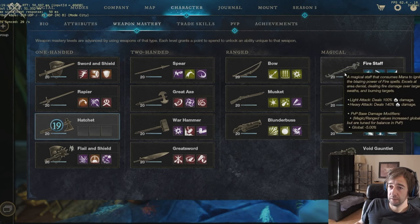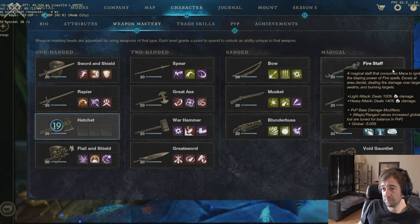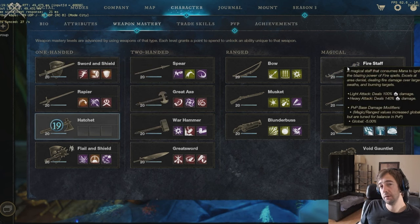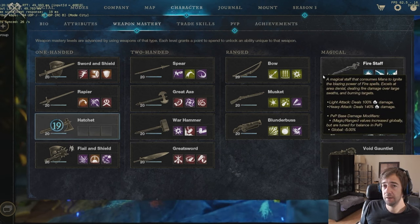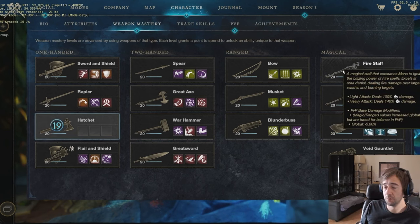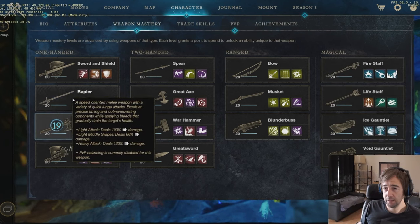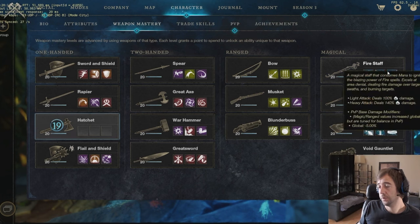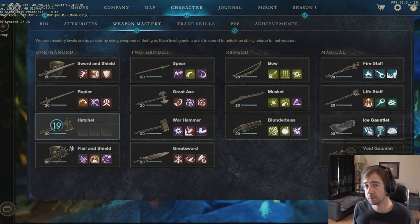People just don't think about those combos because they are so used to playing spear and great sword or spear and great axe, but those combos are really good. The fire staff and void gauntlet is still one of the very good builds but it lacks some CC. If your tank is having a hard time surviving, no wonder — if you have a fire staff you are not putting Enfebling and you are not really helping your team, only doing great DPS. Same for the rapier — you're not helping your team as much, but at least you have some CC.